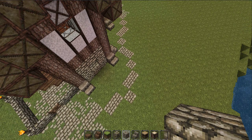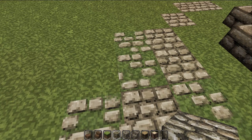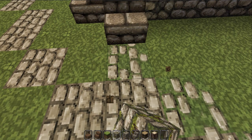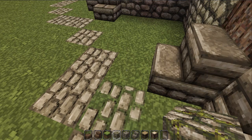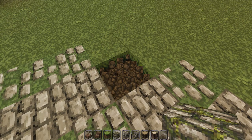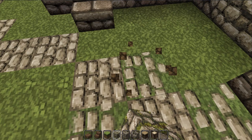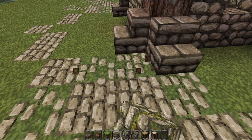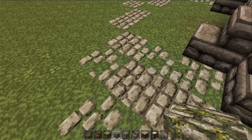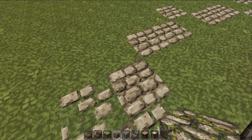Then you grab your mossy cobblestone and just kind of go around. Make sure every block of the cobblestone is surrounded. So if you look, find a particular cobblestone block — mossy cobblestone there, there, and there. But cobblestone here, that's fine.